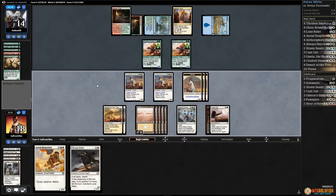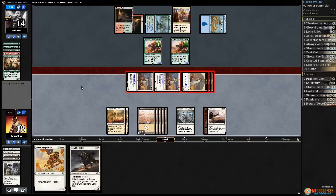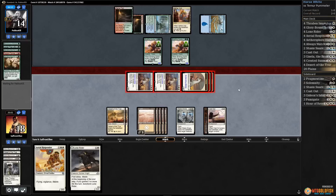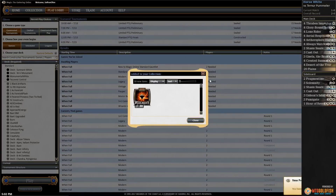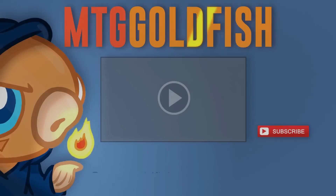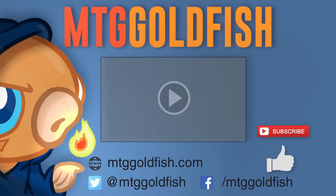Radiant Flames kills our lifelink stuff, but our opponent is still dead on board — they can't beat the herd. Tag with everything! Our opponent just got Sun Mare'd into oblivion. It is so good, it really is — it's really, really good.